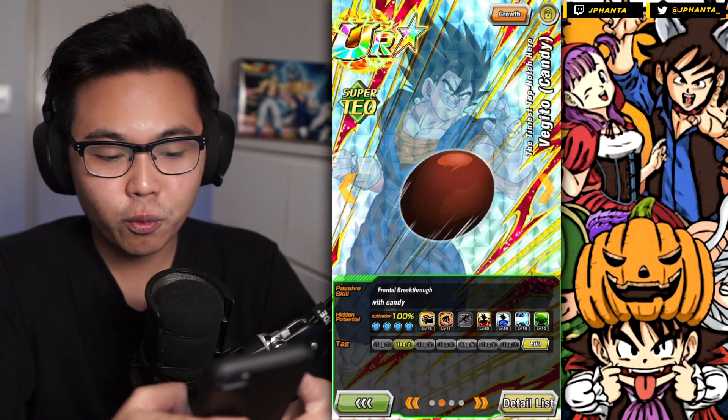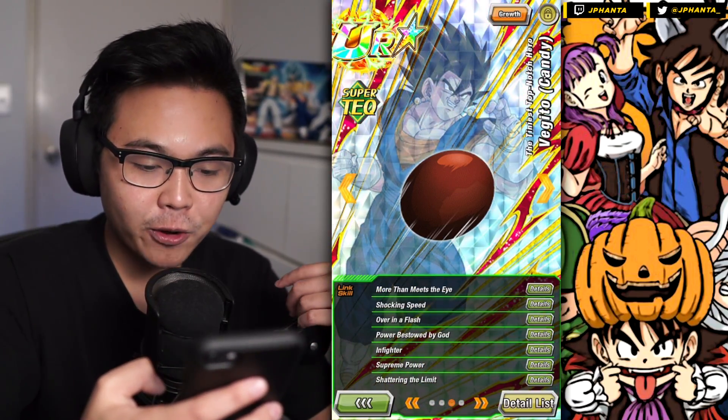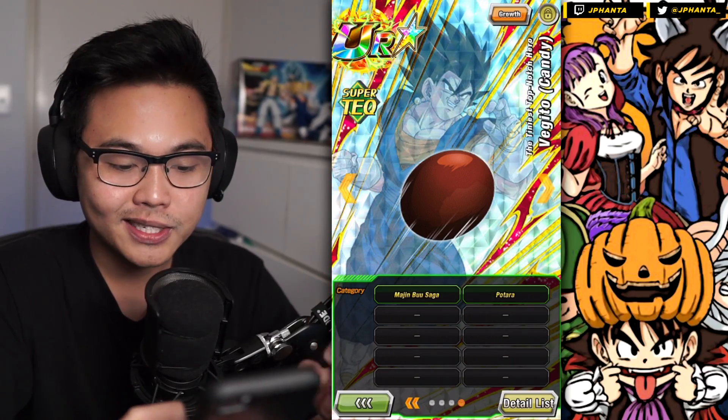I think just because he raises attack and defense, it's solid already. And then at a certain point, you don't really need the dodges. For the link skills, we have More Than Meets the Eye, Shocking Speed, Over in a Flash, Power Bestowed by God, Infighter, Supreme Power, and Shattering the Limit. With two categories: Majin Buu Saga and Potara.